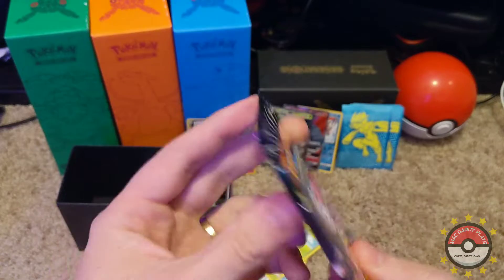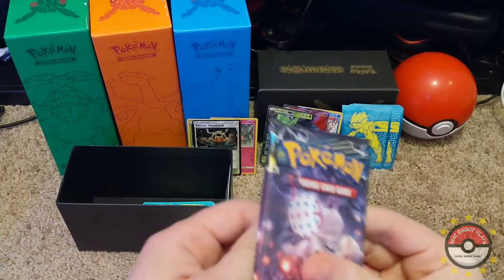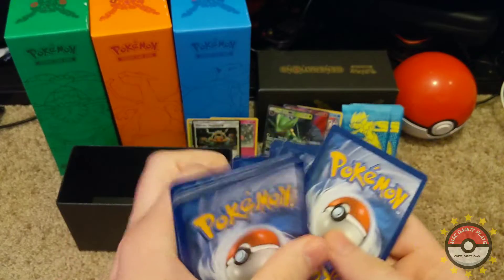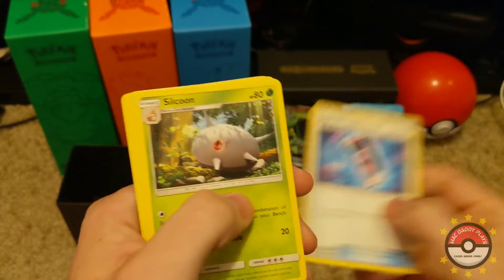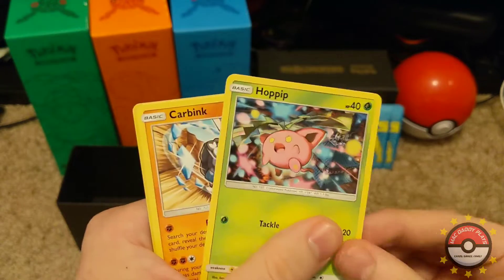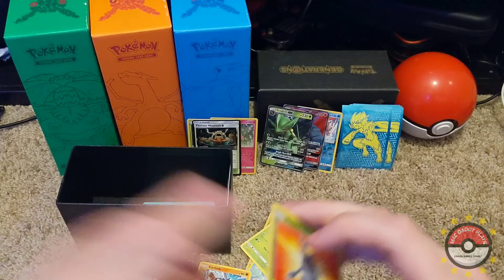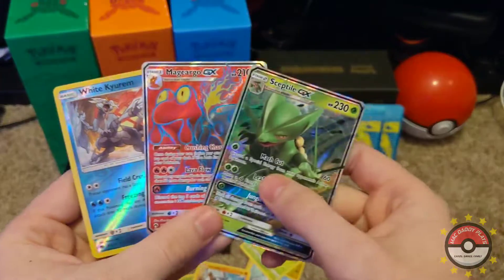Alright, this is our last pack for today. I'm just glad we have some full arts to put up — that's always a treat. Water type, last one — two Chikorita. Rapidash, Inkay, reverse holographic Heracross, and a Forretress. Alright, I think we did okay! Tell me in the comments which one was your favorite from today.